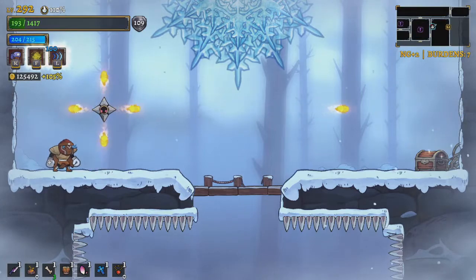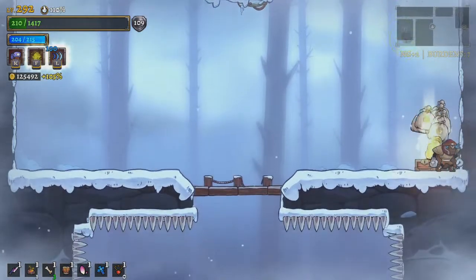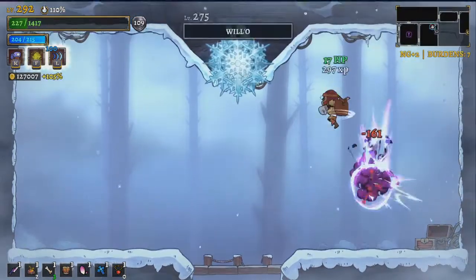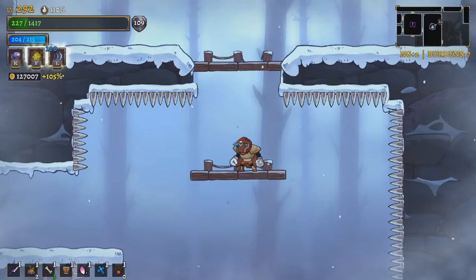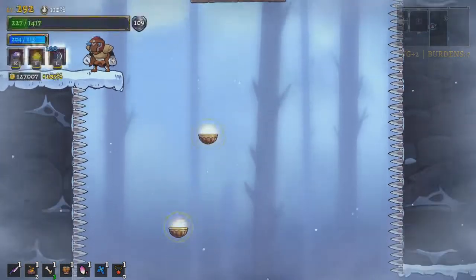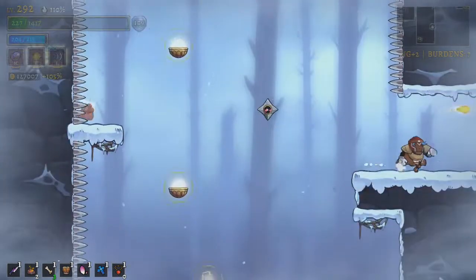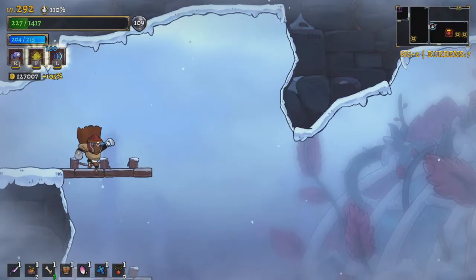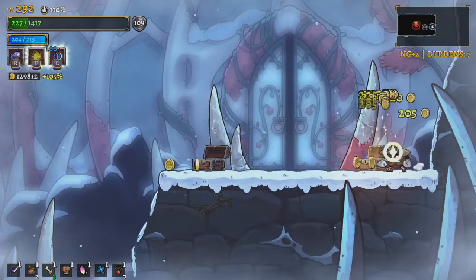I've been relying on my Super Fart a whole lot — it's a good way to attack enemies who are below me. But these enemies are very cruelly above me, so it's not been working out as well. I am dealing a ton of damage. I think there was another enemy — yes — and now you're dead. I think this is a solid but dangerous strategy.